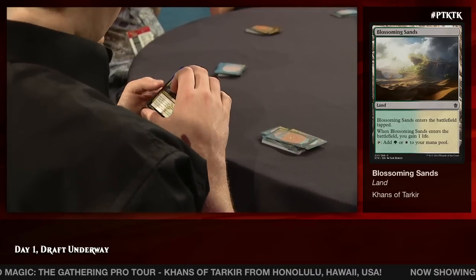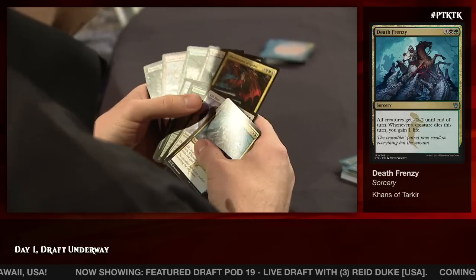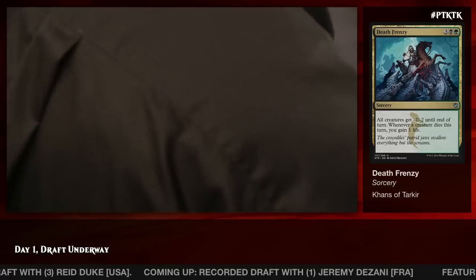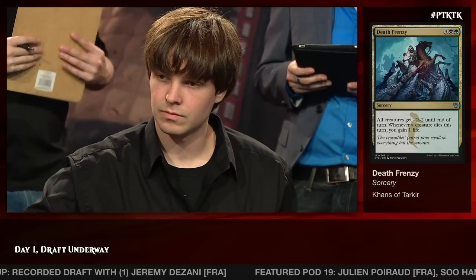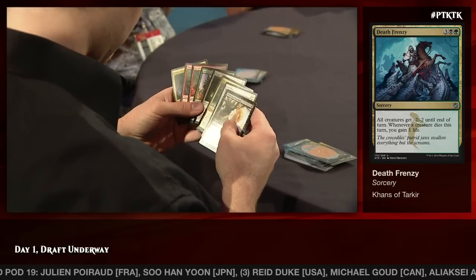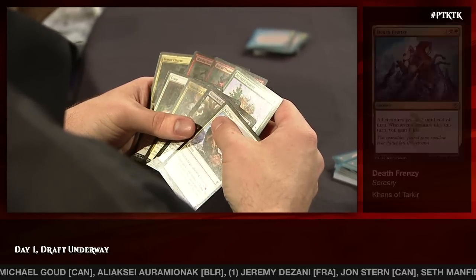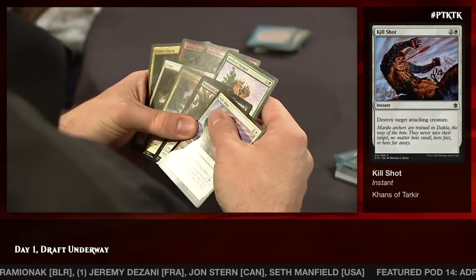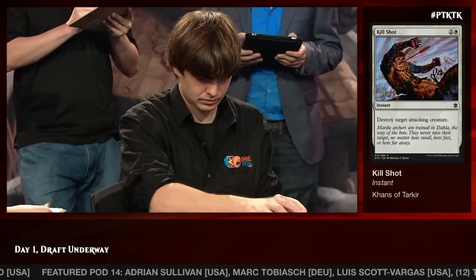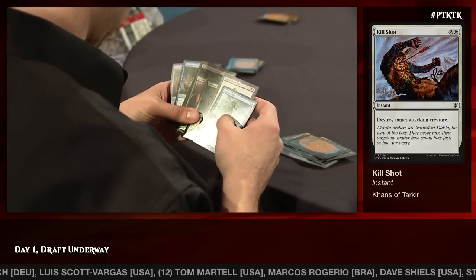There's a Kill Shot and — wow — a Death Frenzy. A lot of the time you'd ask why would you want Death Frenzy in your black-white deck, but he's not very aggressive and doesn't have that many tokens, so Death Frenzy doesn't really kill that many of his own creatures — the only one is Chief of the Edge. He takes Death Frenzy. Then a late Disowned Ancestor along with another Kill Shot — he goes for the Kill Shot, which is exactly what he wants to see. He now has a reasonable mass of removal, which he was lacking in the first two packs.